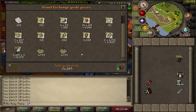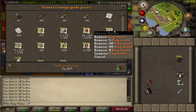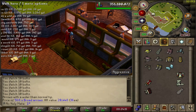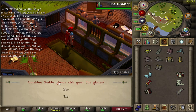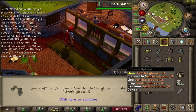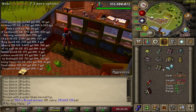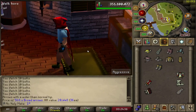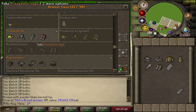This first load of junk comes to about 24,000 GP — keeping the feathers. Someone told me you can combine the smith's gloves with your ice gloves, and you can also dismantle them. That's really interesting — I should have known that while doing Giants' Foundry. They actually look a lot better combined — very interesting.